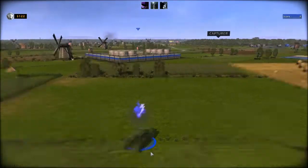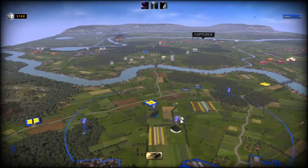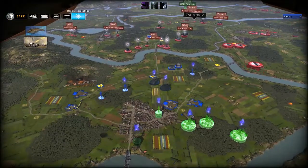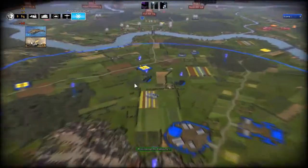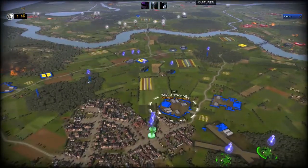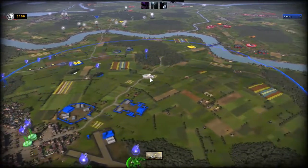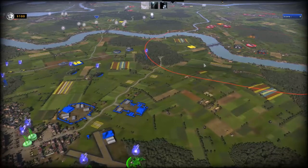Ça ressemble à un Churchill. Et Archer, chasseur de chars. Qu'est-ce que j'ai dans la base de prototypes ? Ah, j'ai des Avrés, d'accord. Je vais en faire un de plus. Je n'en vois pas trop l'utilité, à part peut-être pour détruire les blocos qui sont là. Ça a une bonne portée, les blocos.